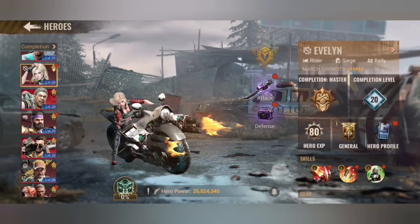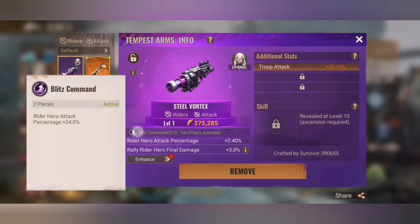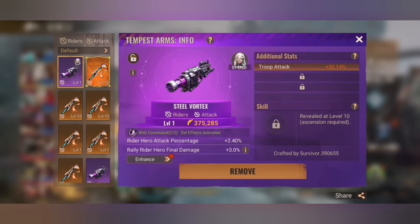I recommend always check that you have both of the stats on top, because then you get an additional stat. For example, here for the Rider Hero, that gives 24% on the Hero Attack. Once you can change to gold, get a gold one and use it on this.